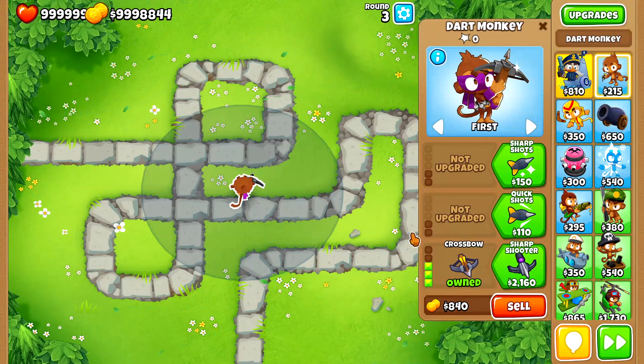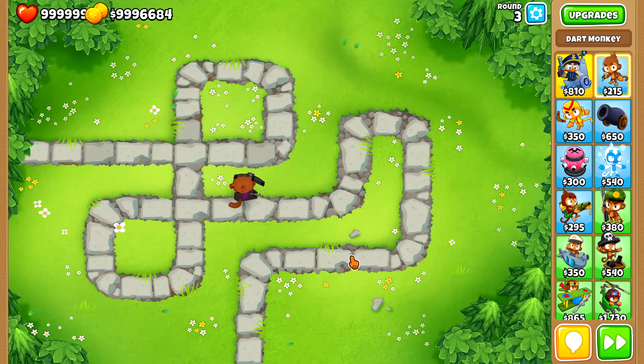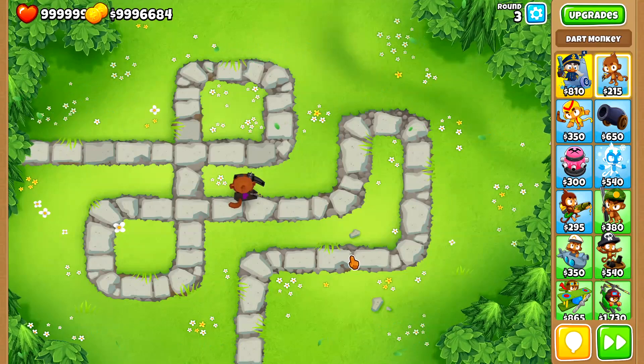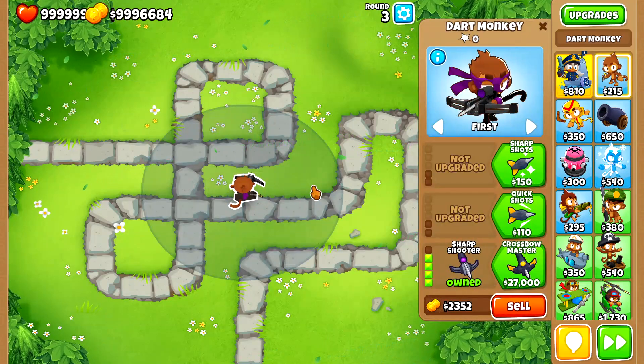Now let's continue to the Sharpshooter and see what happens. You probably know that the Sharpshooter does 6 layers of damage per shot, so it can one-shot purples, blacks, whites, that kind of stuff. But I want to see what happens to the pierce of the Sharpshooter - does it stay the same or does it increase?